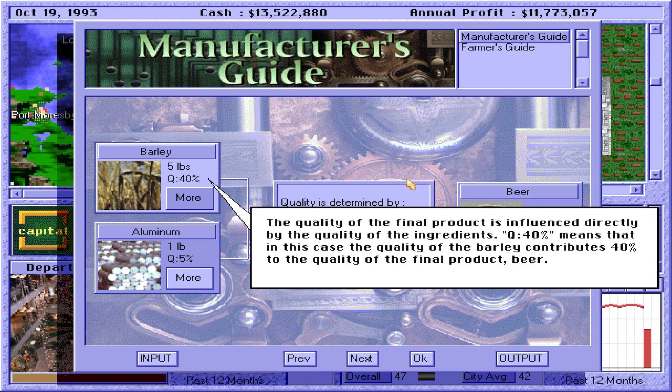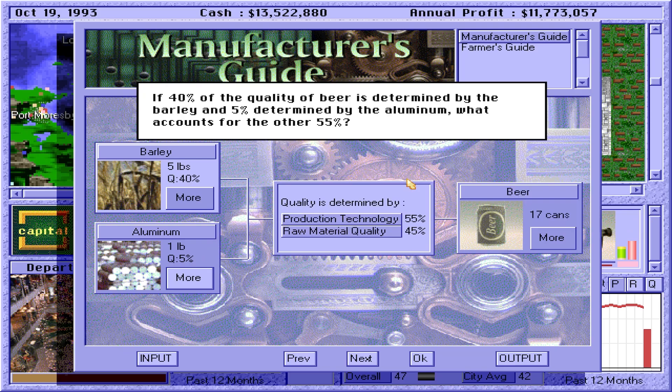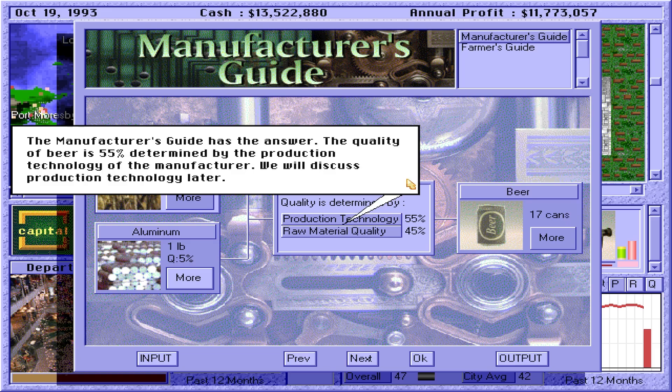The quality of the final product is influenced directly by the quality of the ingredients. Q40% means that the quality of the barley contributes 40% to the quality of the final product, beer. Q5% tells you that the quality of the aluminum contributes only 5% to the quality of the final product. If 40% of the quality of beer is determined by the barley and 5% by the aluminum, what accounts for the other 55%? The manufacturer's guide has the answer — the quality of beer is 55% determined by the production technology of the manufacturer.